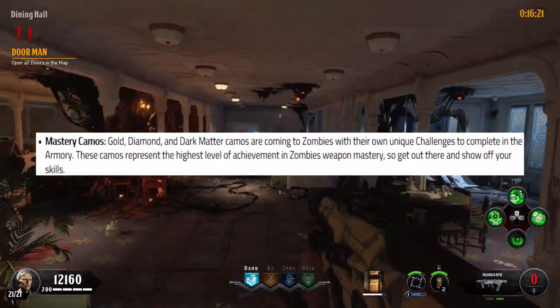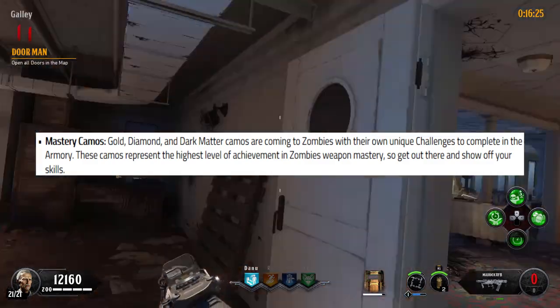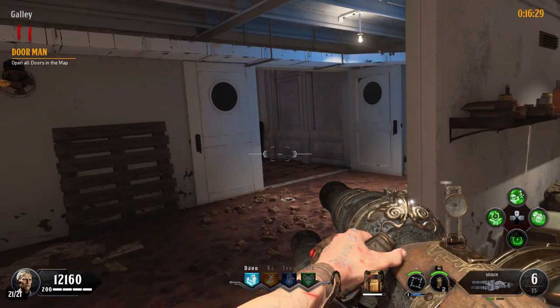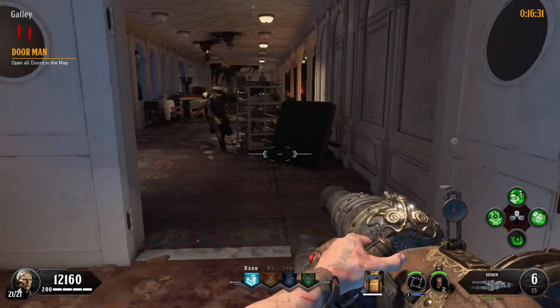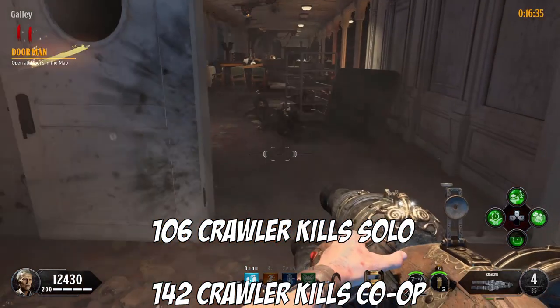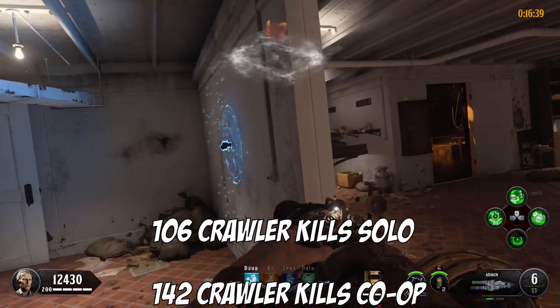So as you guys may know, Zombies is getting its own version of Dark Matter, and one of the weapon camo challenges I've seen people struggling with is the 500 crawler kills with the bowie knife. Well, now with the recent addition of the new game mode called Gauntlets, you can get 106 crawler kills or 142 crawler kills in about 20 to 25 minutes.